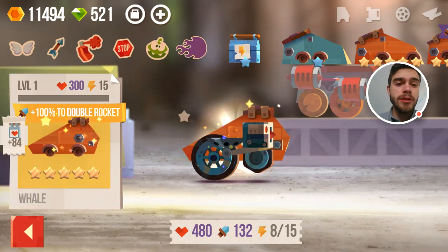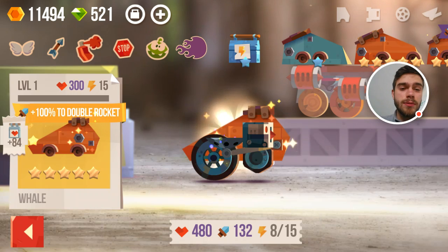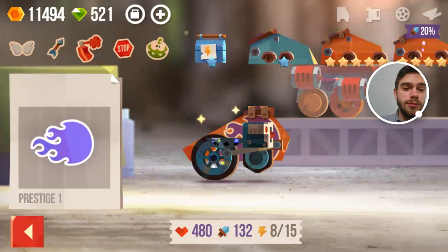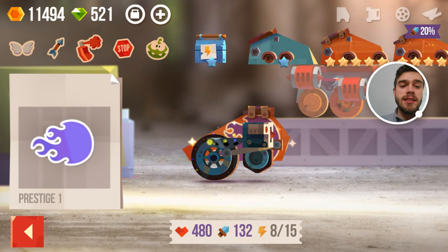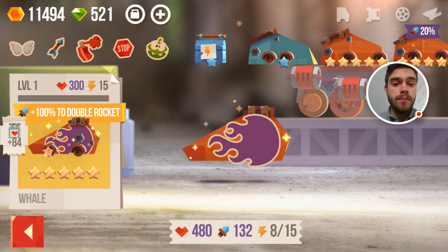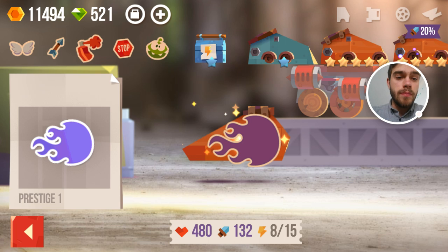Let's take a look at my build. I have no available toolboxes at the moment. I also got this really cool sticker when I prestiged — I'm gonna put this one on. It's a really big one too. As you can see, I've already put quite some toolboxes on my rocket and on my whale, but I think it's time we upgrade them both to see how we can actually improve.